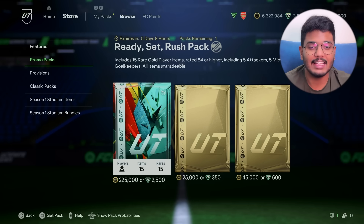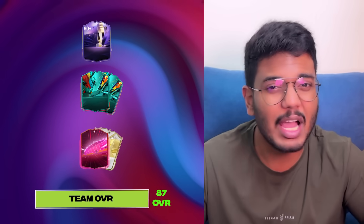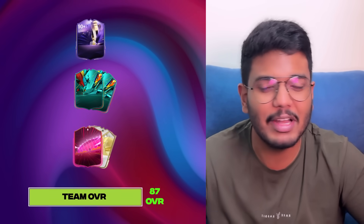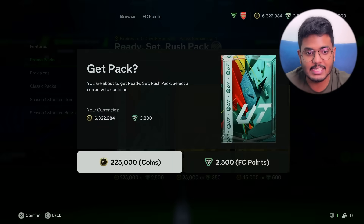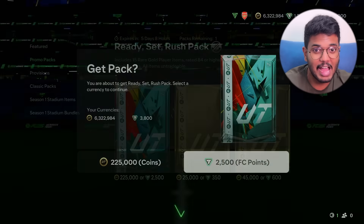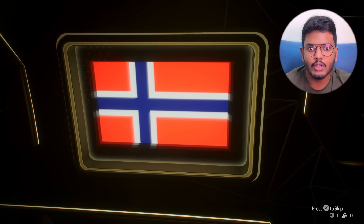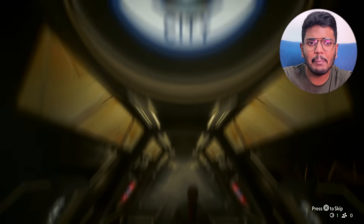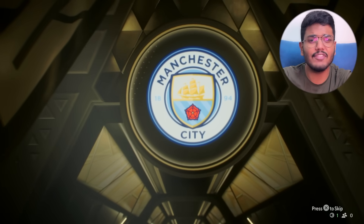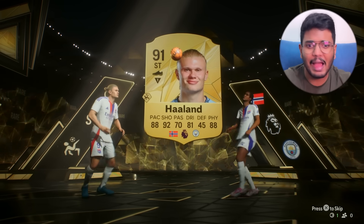Now it's time for the biggest pack of the day — 2,500 FC points, with five attackers, five midfielders, five defenders and a 26% chance of a Total Rush player. This is our last hope. It's a walkout — not a Total Rush player though — striker from Norway... Erling Haaland! Oh my god, let's go! We packed Haaland! Together with Renard, that's a 90-plus player — the first objective is done!